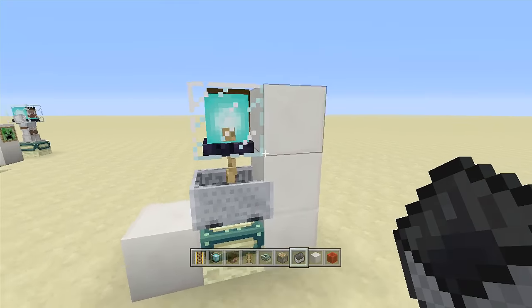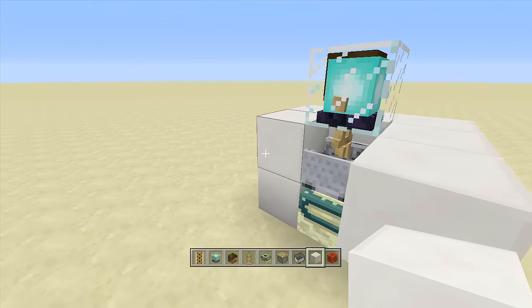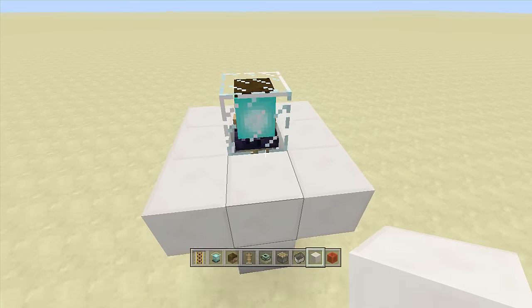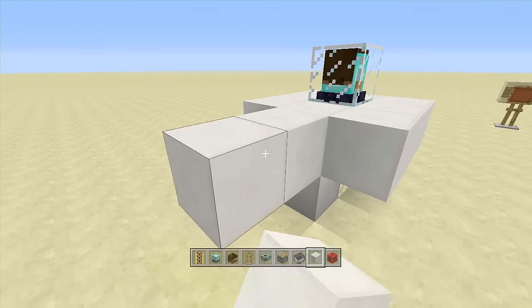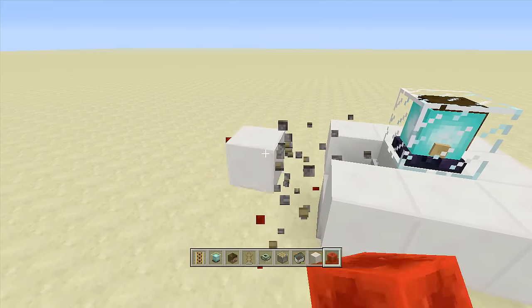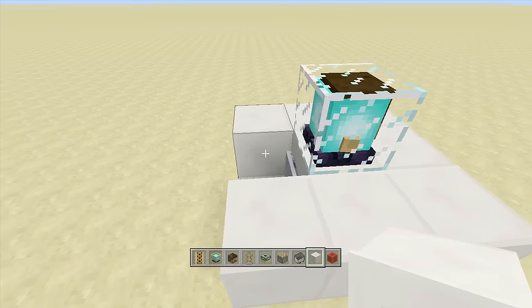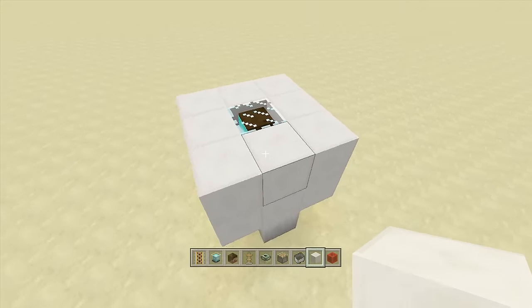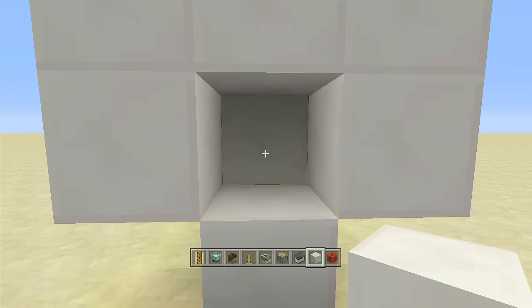Remove the rails and extra blocks, then break the block in front and place blocks all around the minecart to push it into the armor stand. Make sure the front of Steve is facing forward — you should be able to see his head. Come out two blocks, place a piston facing towards the armor stand, and send power to it so you can see the front of Steve's head. Then place blocks up all around the entire beacon.